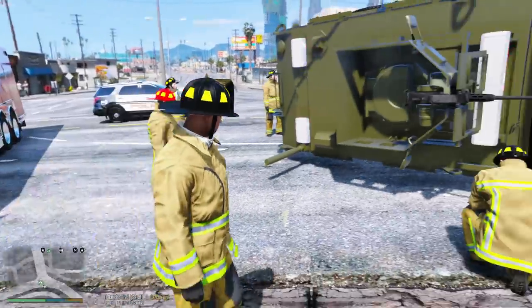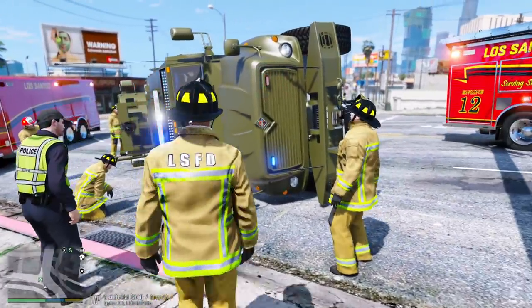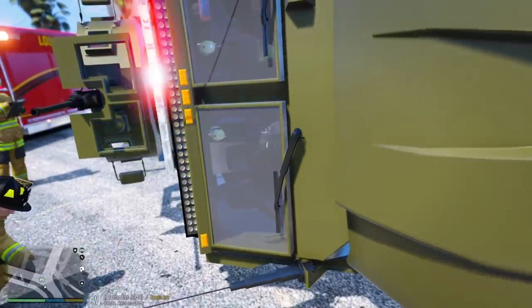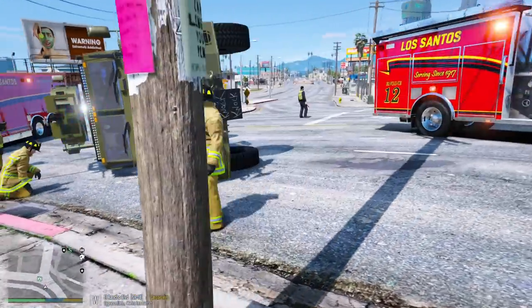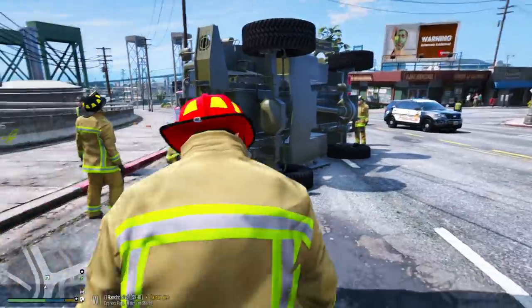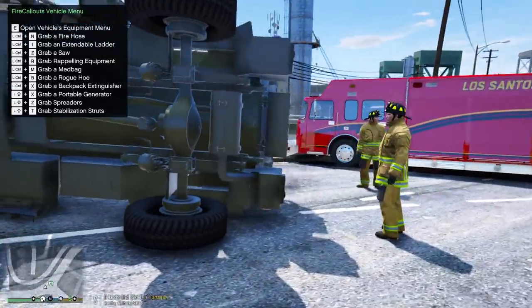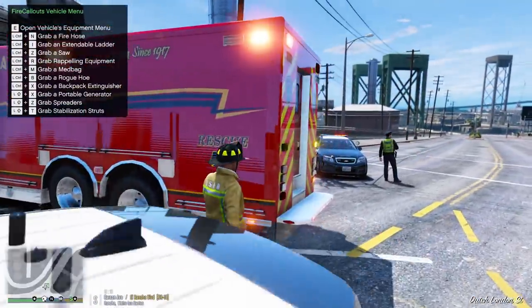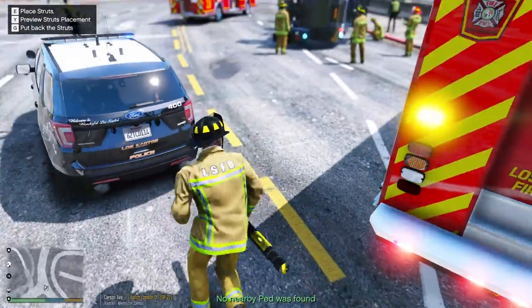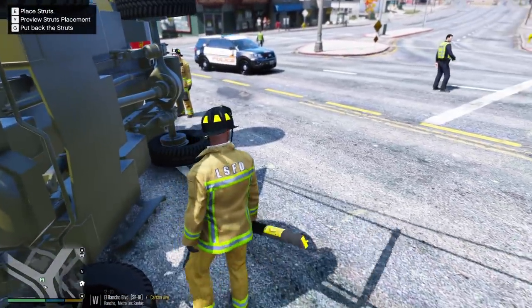Alright guys, we are on scene. Let's take a quick look at what we're working with. We have an armored vehicle on its side. Looks like the SWAT team are still inside — I see at least two guys in the front, I can't see how many guys are in the back. First thing's first, we're going to want to make sure we get this thing stabilized so it does not move or flip or anything crazy like that.